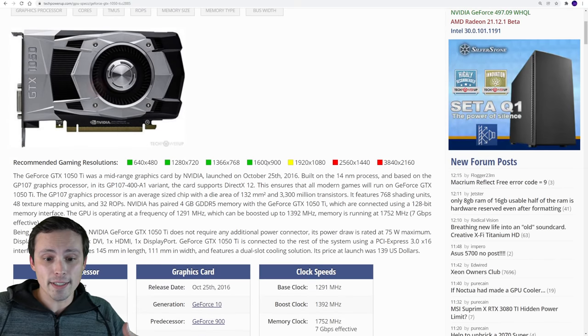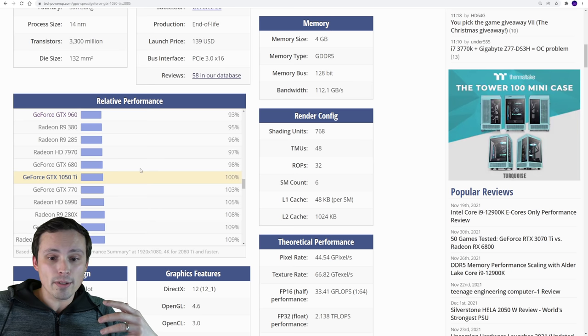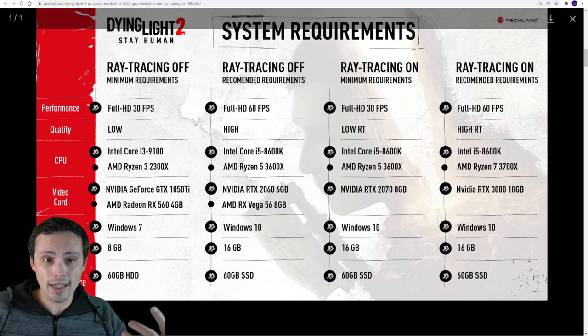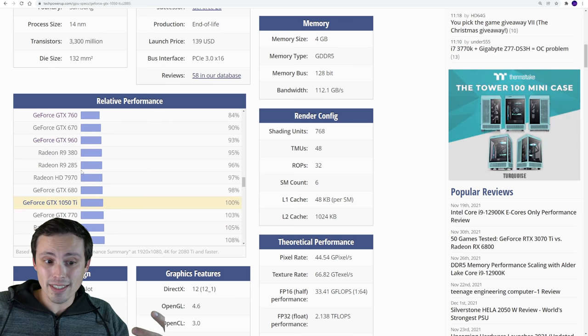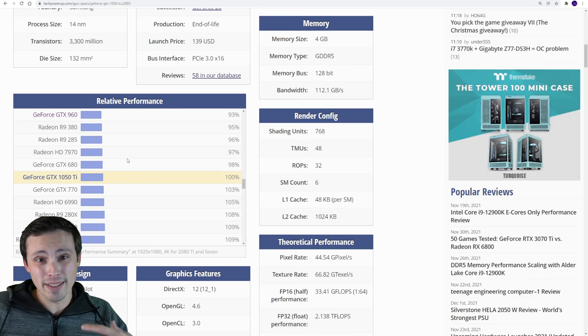If we go to TechPowerUp — this isn't perfect — but they give us a relative performance chart with pretty much every GPU on here. Let's see if their recommendation makes sense, jumping from a 1050 Ti to a 2060 to go from 30 to 60 FPS and from low to high. I think it would make a whole lot of sense. If you want to see where your GPU falls — a 960 is fairly similar to a 1050 Ti, just a little bit worse. A GTX 760 is even worse than that. So you can get a ballpark figure. If you're on a 1050 rather than a 1050 Ti, you're at about 80% of the performance, so you'll really struggle at 1080p 30 — maybe you're dropping to 720p.